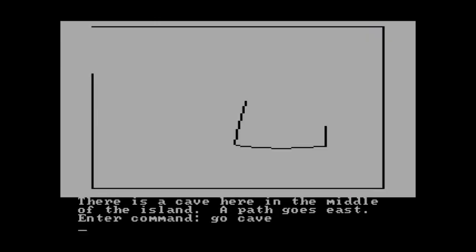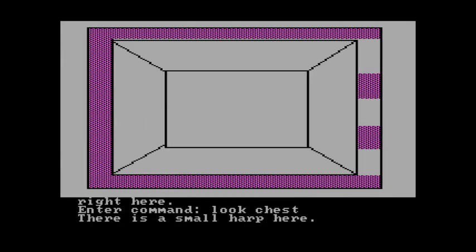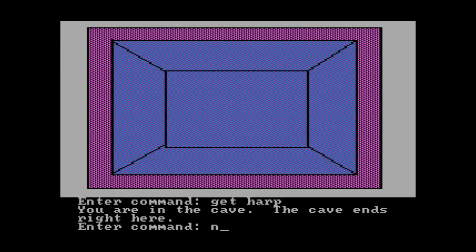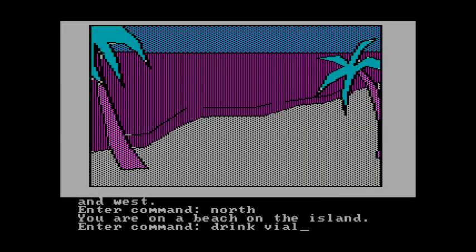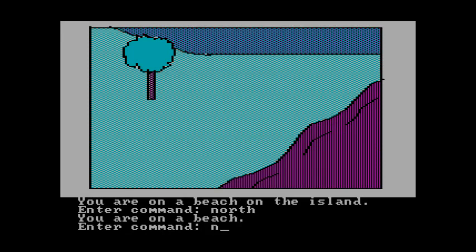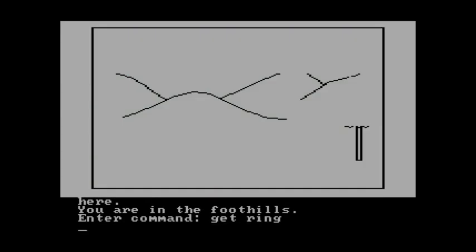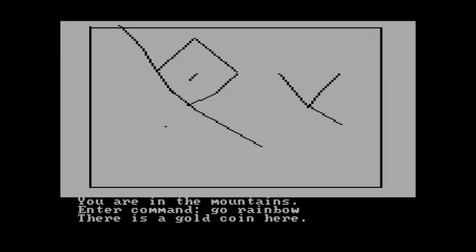Here we are — you can go in the cave, here's where everything ended up. There's a small harp. This is definitely a game you'd have to map out to figure out on your own. Drink the vial — now we have turned into a bird, essentially our arms turned to wings. Going to fly north, then change back into yourself again. There's a beautiful sapphire ring here. Get the ring. There's a rainbow — followed the rainbow and there's a gold coin. Get coin.